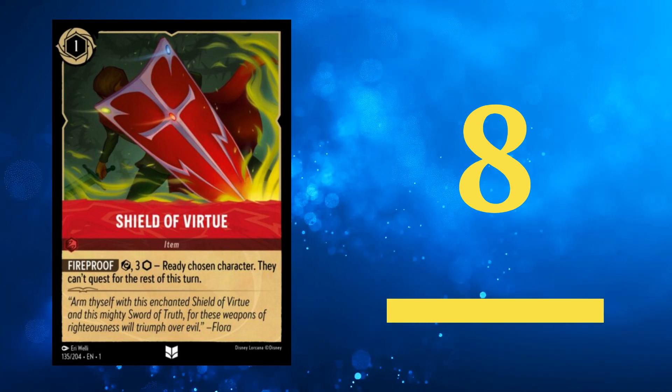At number 8, we have Shield of Virtue. This card is not only cheap to play but can also be a major disruptor for your opponent. It pairs nicely with other ruby cards, offering opportunities for double attacks or questing and attacking in the same turn. If all else fails, it can be used as ink for your inkwell.